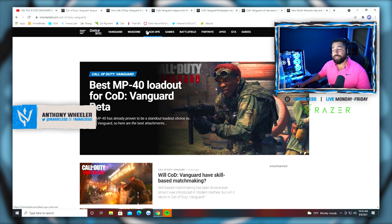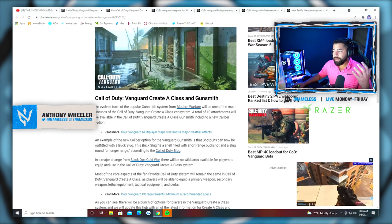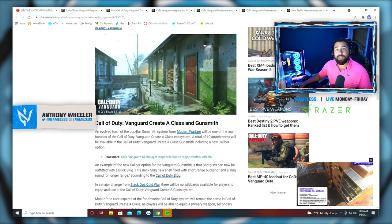We're going to kick things off here on Charlie Intel. Charlie Intel is a great website — I'm sure most of you guys know it. If you're watching me, you're probably a hardcore COD fan, and most of you guys know this website has all the information on the latest and greatest Call of Duty news. Let's go into the first thing, which is the Creative Class and Gunsmith.